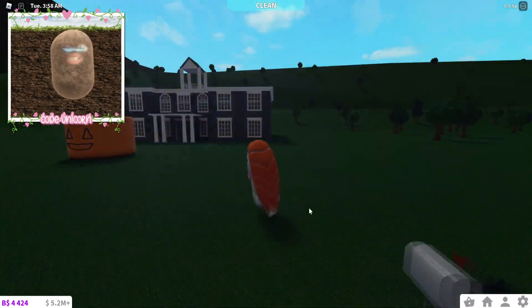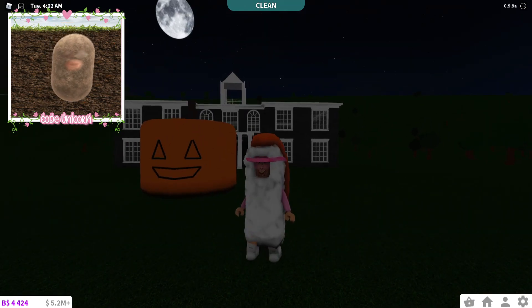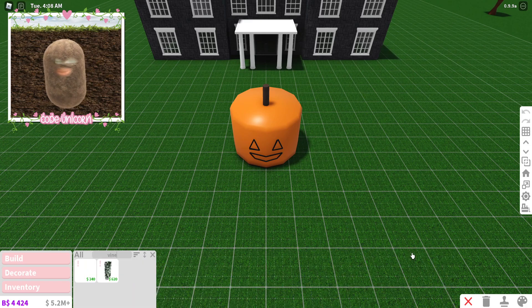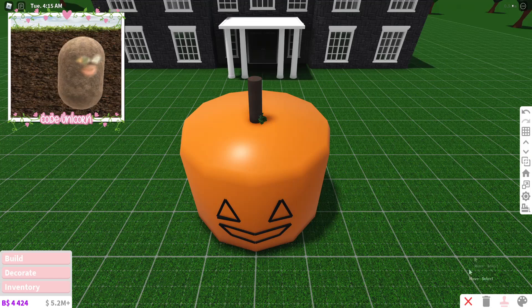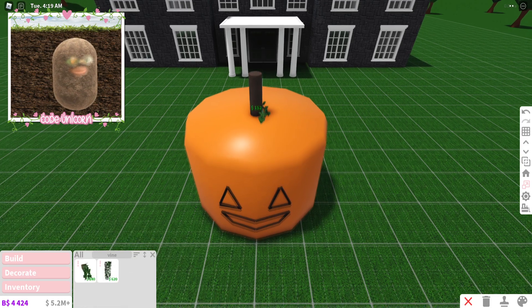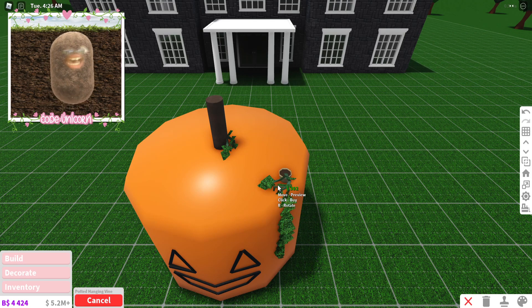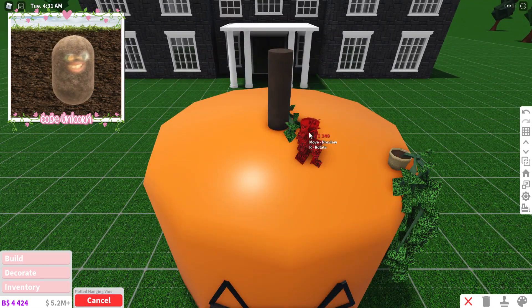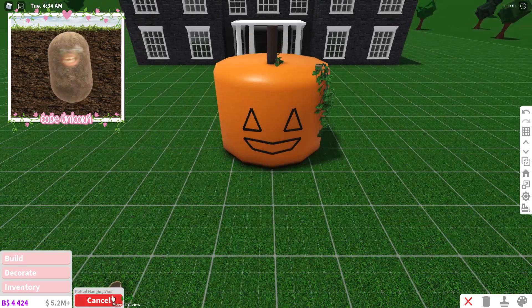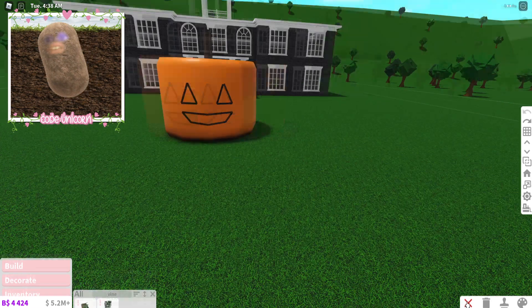Let me know down in the comments what you guys think about the city hall — our first addition to the Halloween town — and our pumpkin. If you guys have any ideas to make it better let me know. I could add some vines! Wait, that would be so cute. Let me get some vines — we can get this potted thing and put it inside, but it doesn't really show. I tried to put it on the side but it just looks weird because it's not connected to the stem.